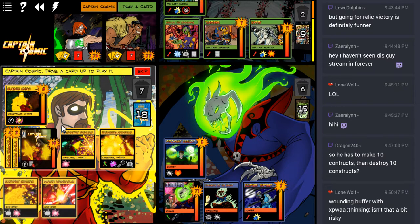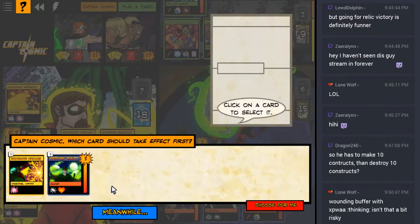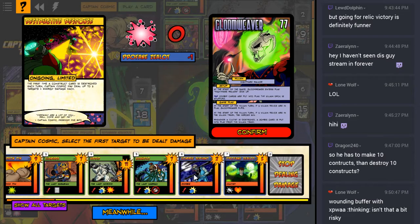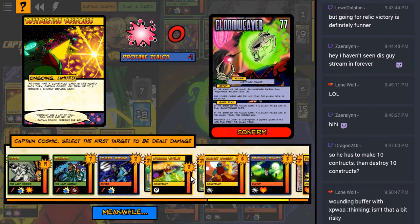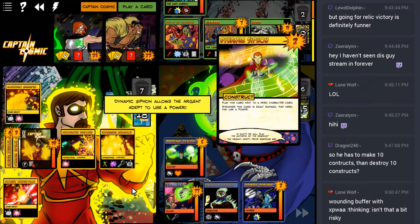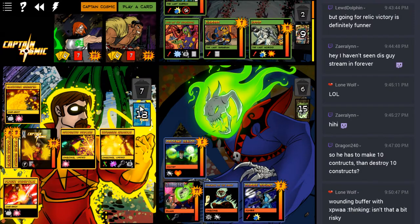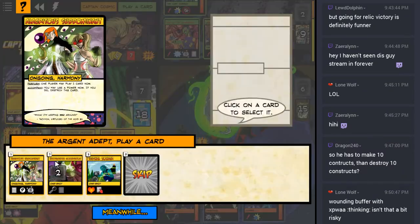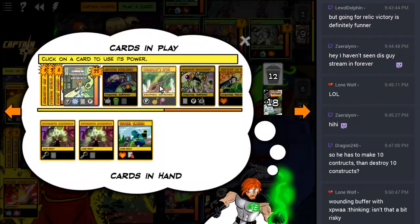Good thing I did that because now Profane Zealot is here and that thing is obnoxious. Now I have my 10 constructs in play, so we're going to Construct Cataclysm! First, get rid of the Cosmic Crest - Profane Zealot can take effect first. I can't deal any damage to Gloom Weaver right now, so I'll plink Argent Adept's Dynamic Siphon first, letting him use a power. Use the Harp to get a play - give it to Argent Adept. First Subdominant, then activate the first Subdominant to Lyra.